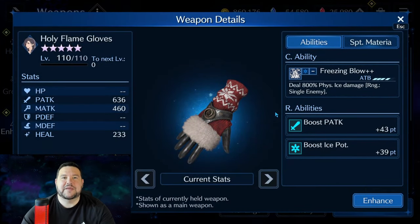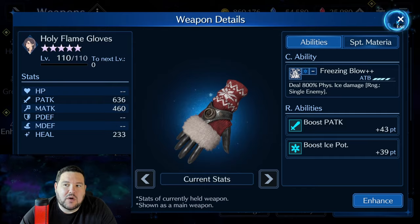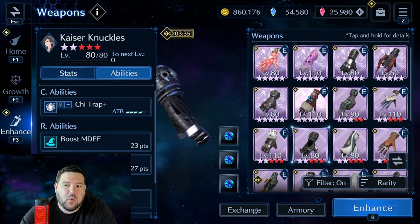Next we'll go over Holy Flame Gloves. This was her Christmas outfit — 800% physical ice damage. That is where Tifa had shined for a long time. She was kind of like Cloud with the physical damage, both non-elemental and elemental over time. But she's started to get more and more magic stuff as we go, which makes her a little bit more versatile but also a little bit harder to build for, because you need more weapons at higher OB levels. Physical attack and ice potency obviously go really well together, it's got a sigil boost, and I do use this weapon quite often.